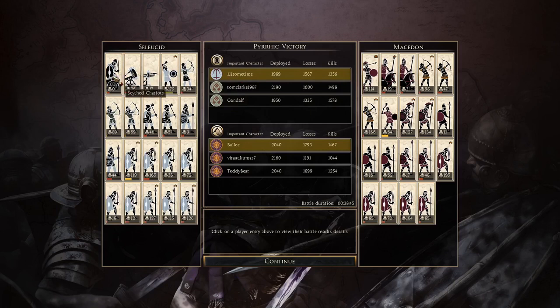The Scythe Chariots, as I expected, got zero kills — a very strange decision to bring them. His Thorax Swords and Thorax Spears doing the best performance for him, though all his missiles did fairly well as well. Hopefully he learns from this — maybe not bring a Scythe Chariot. It's a good learning curve.